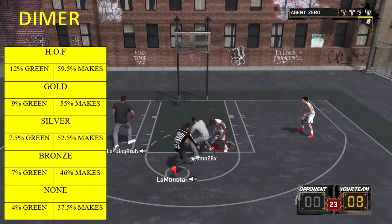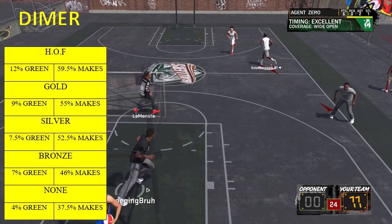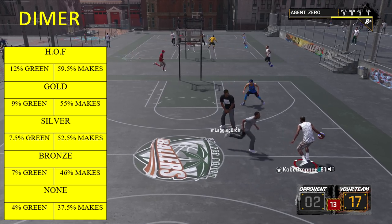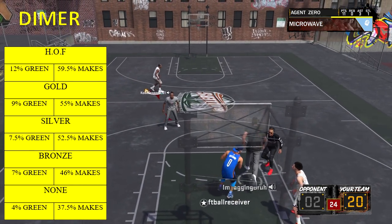Mix catch and shoot in with dimer and the percentages get even higher. No dimer: four percent green, 37.5 percent makes. Dimer at bronze: 46 percent makes. Silver: 52.5 percent makes. Gold: 55 percent makes. Hall of fame: 59.5 percent makes. And that's assuming an 80 three-point rating — so if you're a sharpshooter with a 99, the numbers will be even higher. If you're using the A1 release from my jump shot video, the numbers go up even more, and then you add the cue focus and it's even higher.